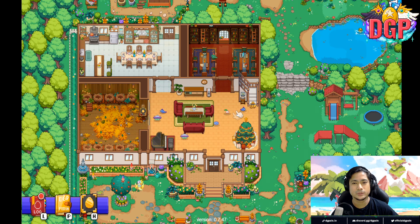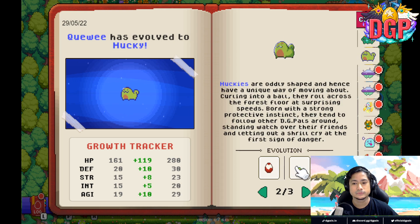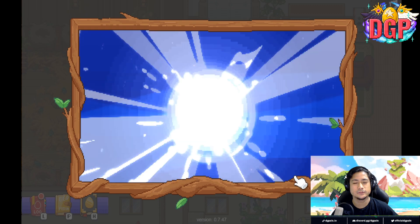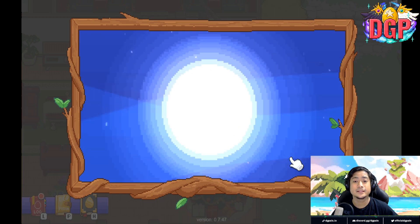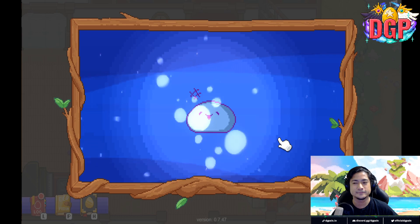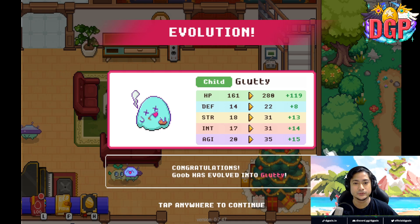What happened to our new joiners of the family? Hey guys, what's up? They're evolving! Here we go. Tapipo evolving into... Salala — I forgot to see Salala a while ago. Nice. Another Tapipo — and it's Salala also. Nice. Another one. Goob has evolved into Glutty.